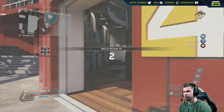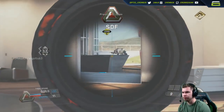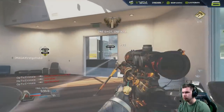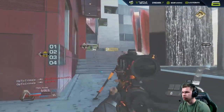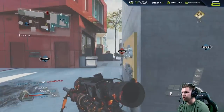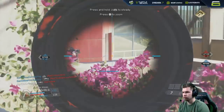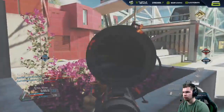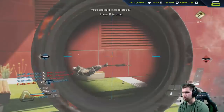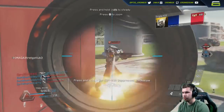The TF-141 is a bolt-action sniper. You have to hit them above the waist or else you're gonna get a hit marker. That's why you see some of these clips where I'm getting hit markers — I'm not really complaining about it because I know I have to hit them above the waist to get that one-shot kill. But I'm pretty sure the ADS, the movement, the time between shots — it's probably the fastest, most mobile sniper there is.